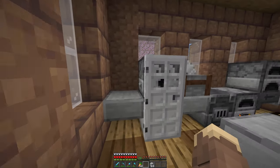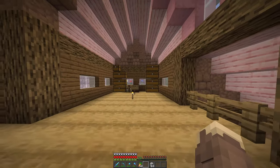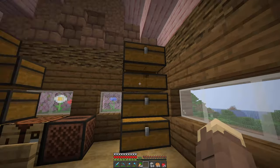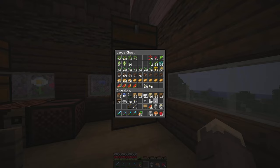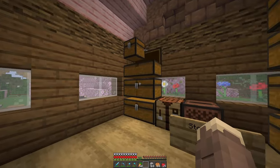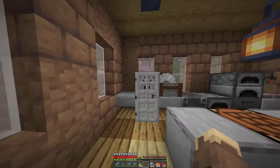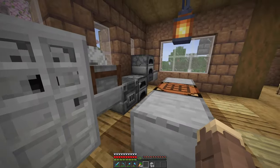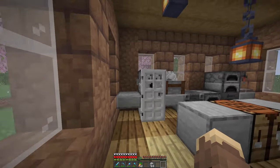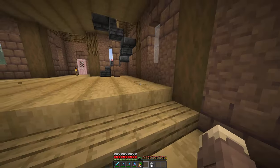We gotta make this into stone because I need to make a button for the fridge. Maybe we should put some food from our food chest in there — apples, cookies, some melons. We do not have that much food, oh boy. We can just put cookies, apples, and melon in there. Nice. And then put the coal in there. Let's make this into a stone button. We got a cookie — nom nom nom. Beautiful.